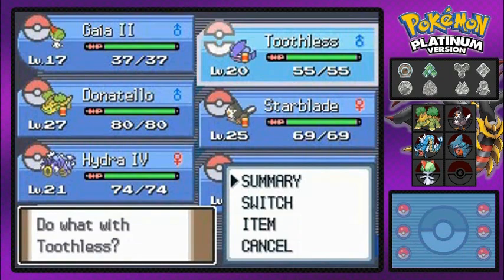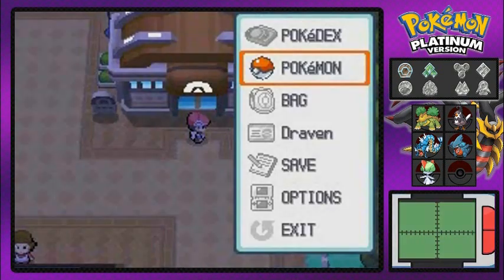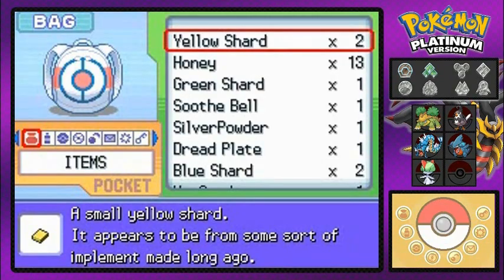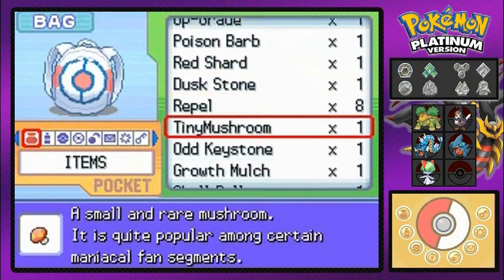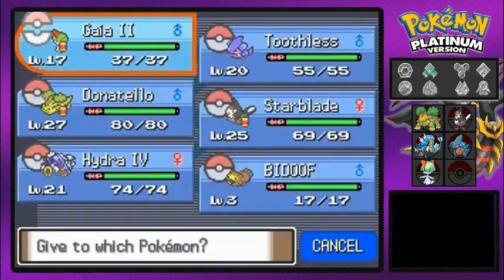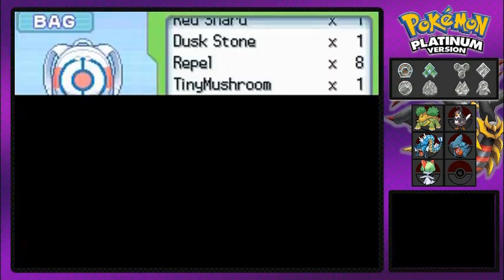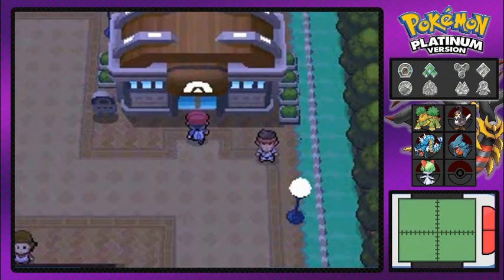As you can see, Toothless has grown quite a few levels, maybe a level or two. I'm going to take the experience share and give it to somebody else, because we're going to be doing a lot of work, especially for Raul, since it's three levels away from evolving into Kirlia. And I'm going to give that amulet coin to Hydra number four, because we might be using Hydra number four a lot.